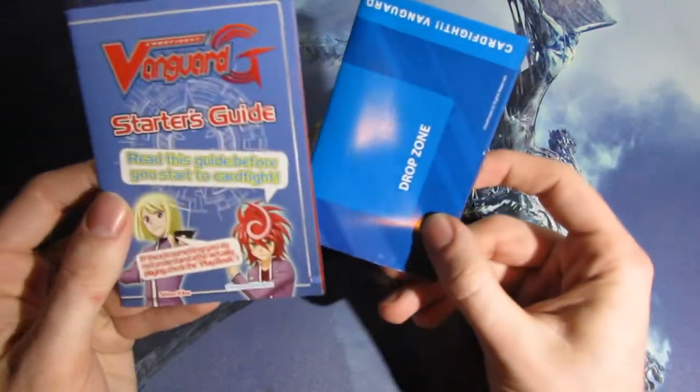So of course, each Trial Deck comes with a Starter's Guide and a Play Map. Let's go ahead and get a quick look at the Play Map.